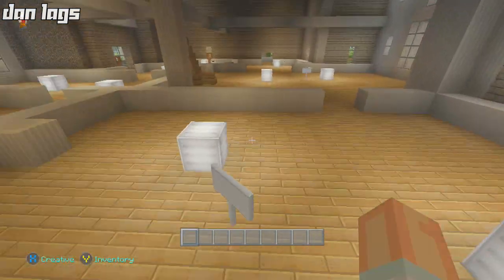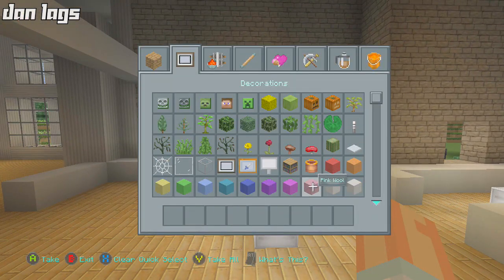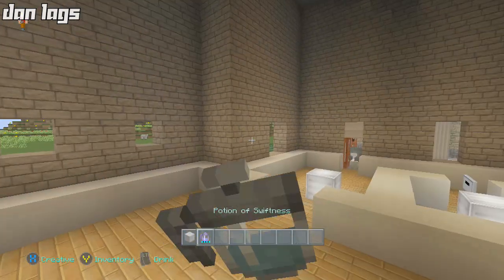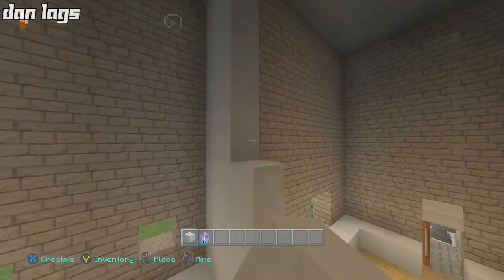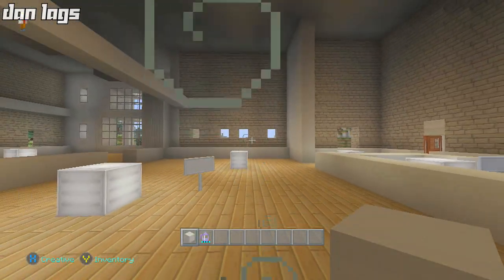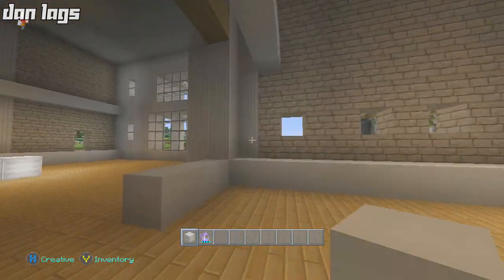Right here we have some areas for windows in the family room. We have a bunch of different spots to fill in. We need to fill in some space on these walls so we know exactly where the window needs to be. These walls are not going to stay light gray wool — I'll probably switch them out for a different color wool at some point, but for now we'll keep them like this.